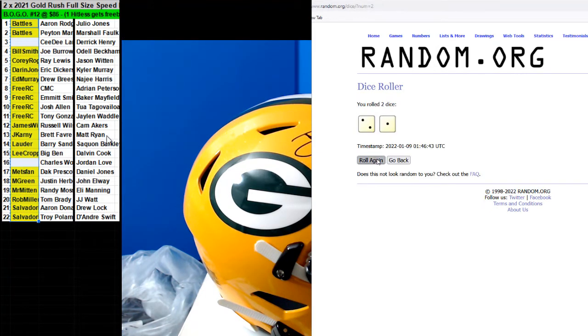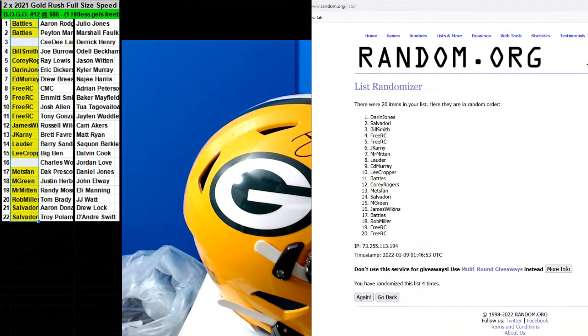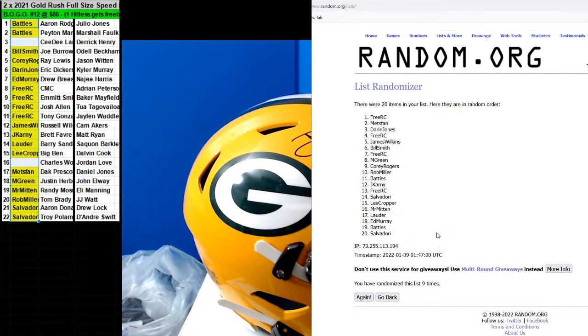Nine in a second — roll again, nine. Here we go, nine times: one, two, three, four, five, six, seven, eight, and nine. RC with the freebie, and then Mets fan Darren Jones and RC with ten. RC with the ten dollars and the freebie spot. Mets fan got you for ten, Darren Jones with ten. All right, thank you guys.